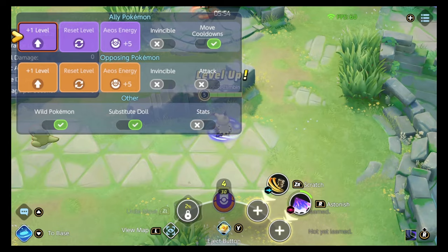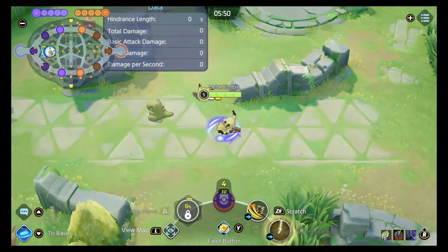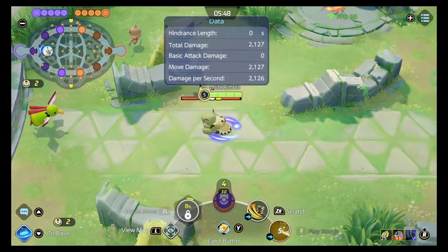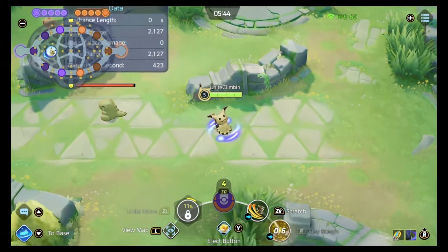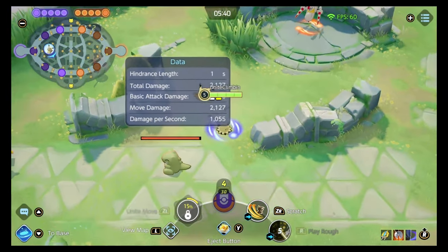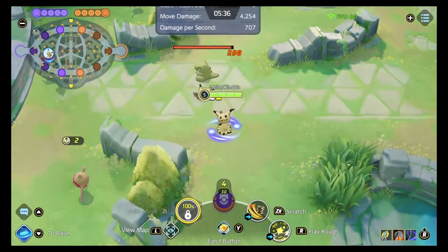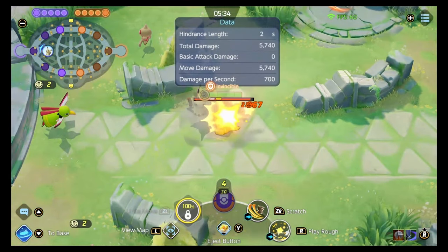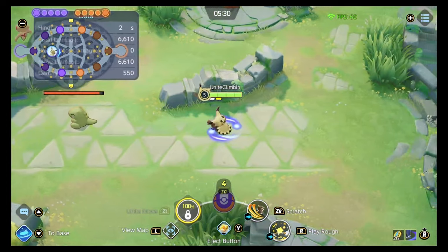The other skill option is Play Rough. With Play Rough, you pretty much just dive onto an enemy and you're invincible throughout that duration. You can dash in a particular direction using your left joy-con — you can dash up or down or in a particular direction after it all happens. It does have a longer cooldown than Shadow Claw.